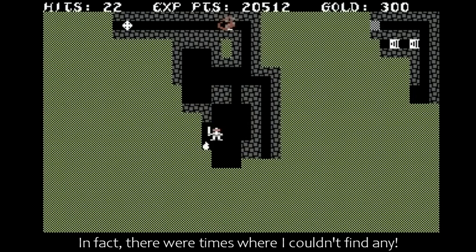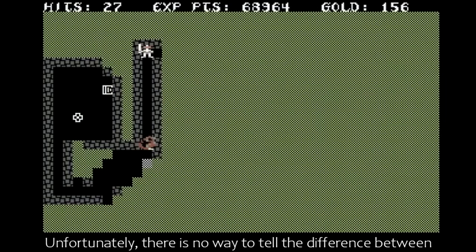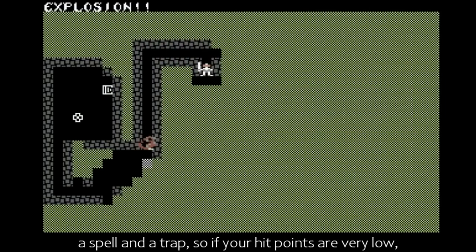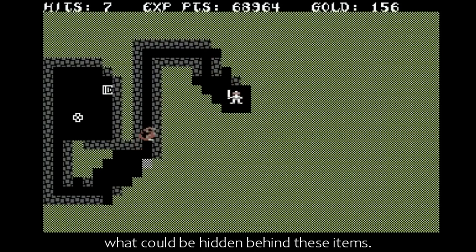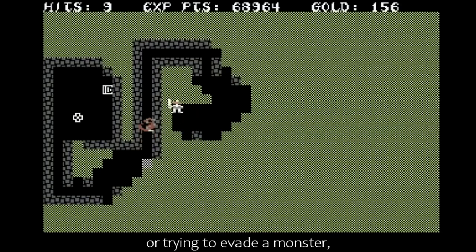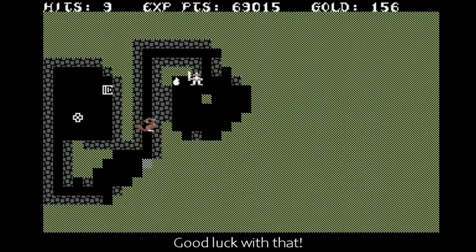In fact, there were times where I couldn't find any. Unfortunately, there is no way to tell the difference between a spell and a trap, so if your hit points are very low, rest before you take a chance of uncovering what could be hidden behind these items. However, sometimes if you're moving pretty fast, or trying to evade a monster, you'll inevitably walk straight into one anyway. Good luck with that.